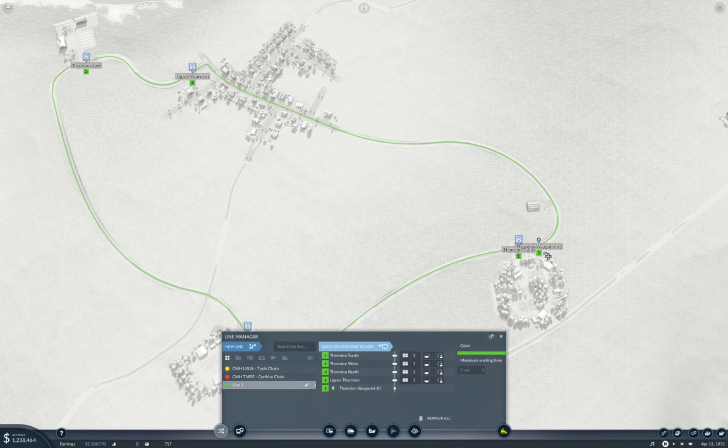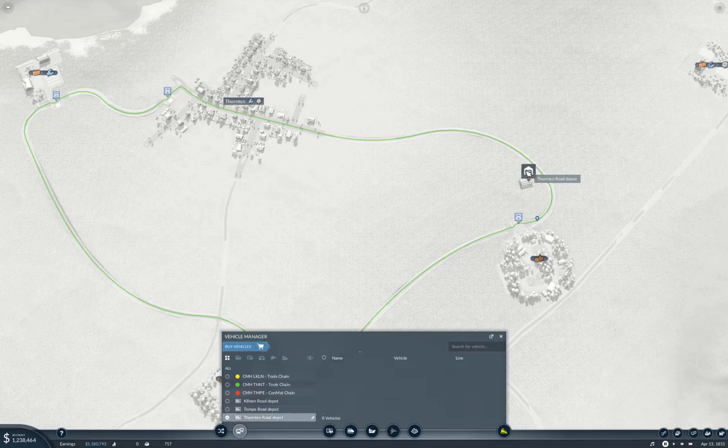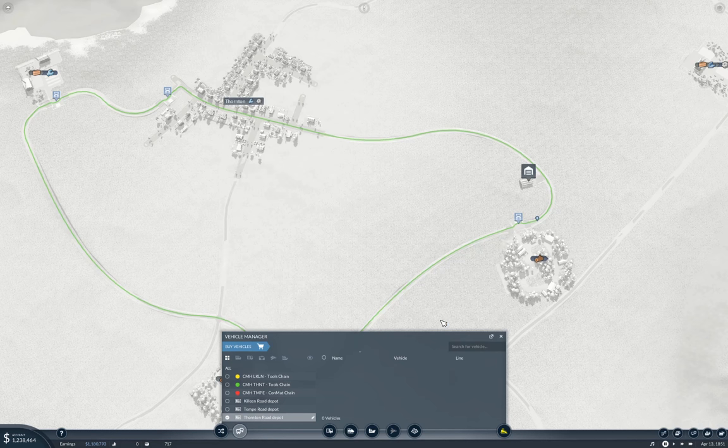This probably won't make as much money as it could. This is going to be cargo multi-hop Thornton, and this is going to be the tools chain. I need cargo vehicles — American horse drawn will do. I'm going to put 25 on here, and those can go to Thornton tools chain.